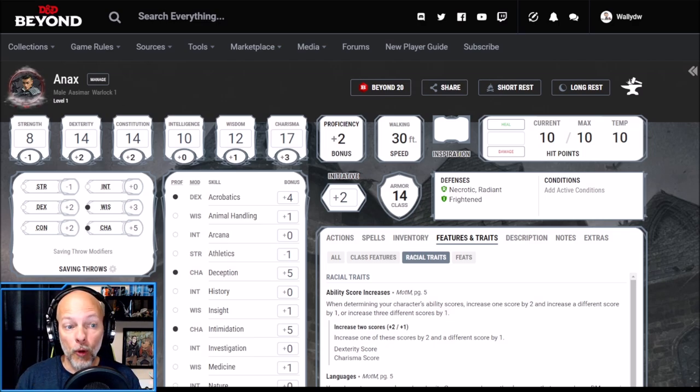Let's start with our Point Buy system. I was able to put a 15 into Charisma, and then I used the optional rules in Tasha's Cauldron of Everything to put that plus two and that plus one modifier wherever I see fit, so I put that in Charisma. That'll give us a Charisma of 17, and at fourth level we'll take a feat to get that up to 18. The other 14 I put into Constitution, giving us 10 hit points at level one.